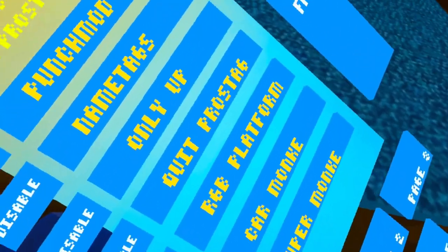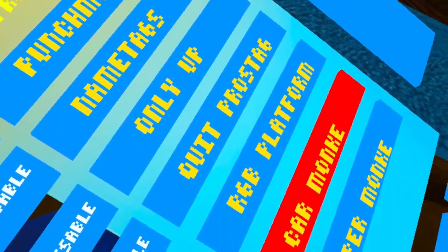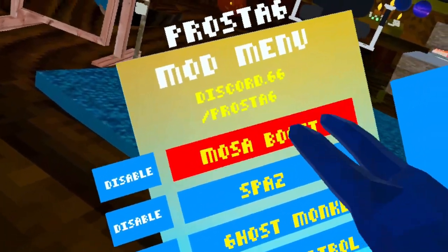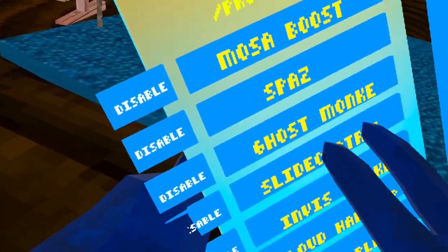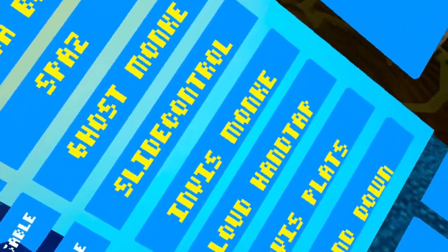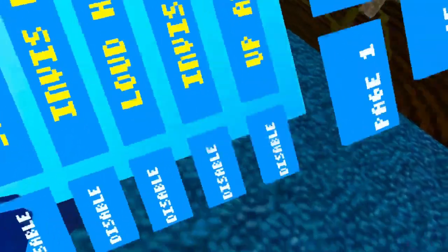Now we have name tags, RGB platforms, car monkey — forward and backwards, self-explanatory — and super monkey which makes you go really fast. Page three has MOSA boost and spaz, which works. Ghost monkey — do not use because you cannot use anything else after. Loud hand tap is also there.